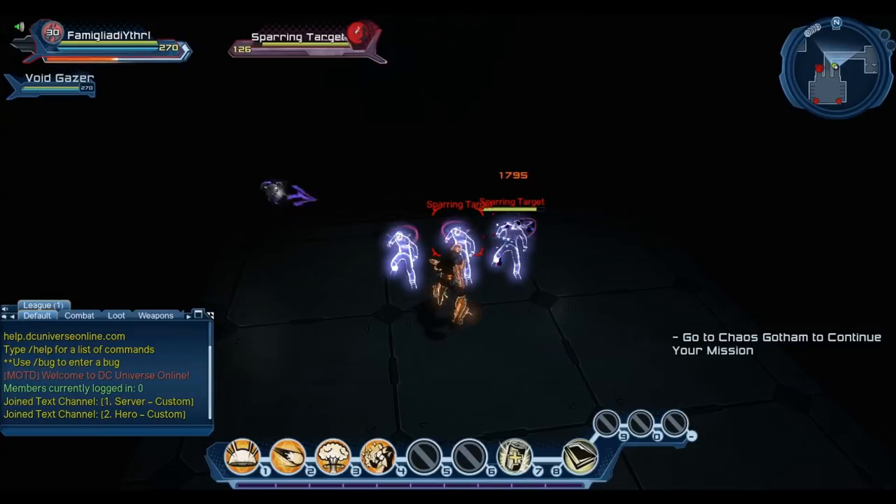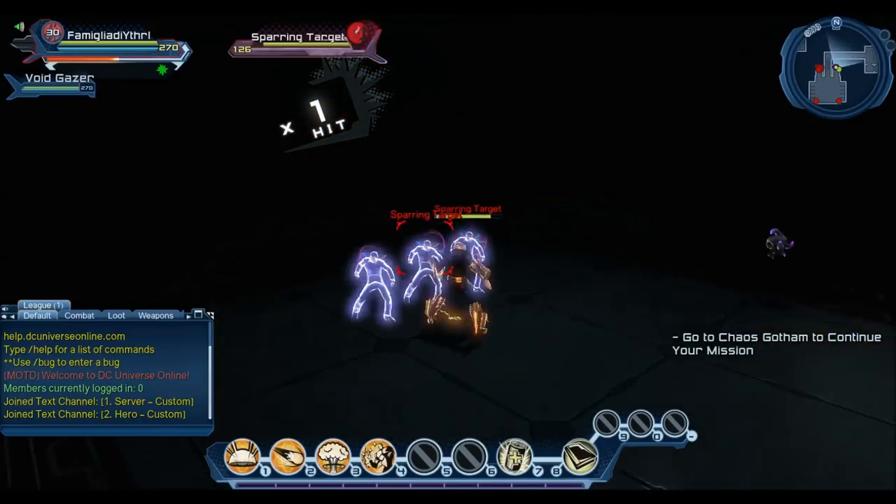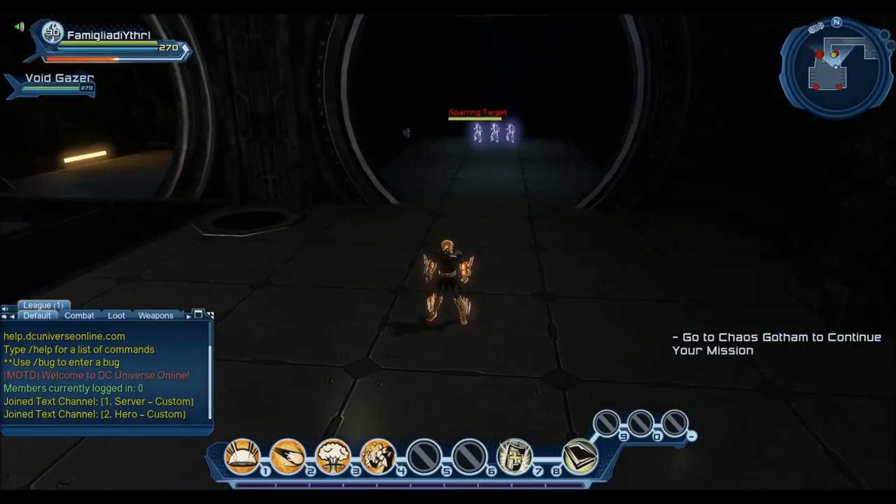Most Atomic rotations also use Robot Sidekick, so you've got the Robot Sidekick and Grim doing about 200k extra damage, plus roughly 1,000 extra damage on each Geiger Blast, not including crits. So just running a normal Atomic rotation — nothing changes except you put the artifact on — and now it opens up all these extra possibilities.